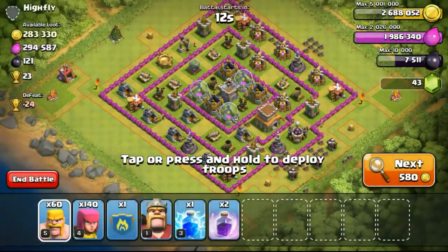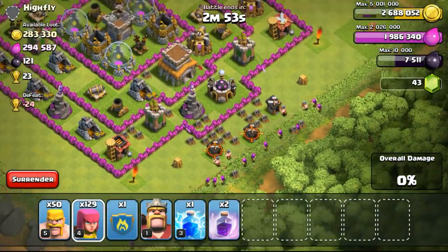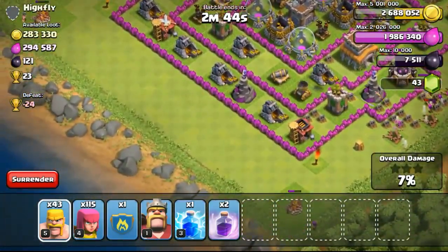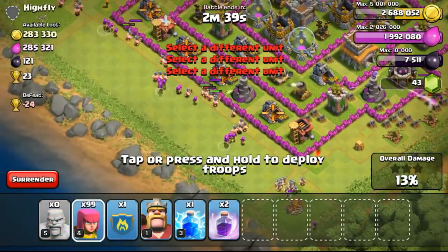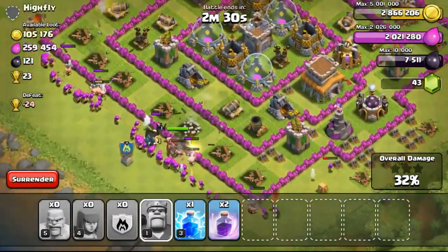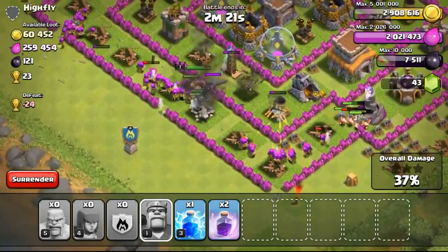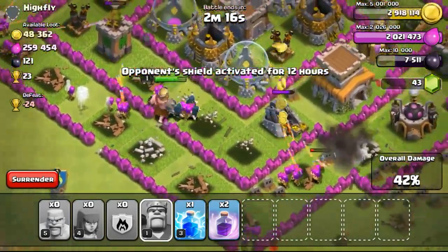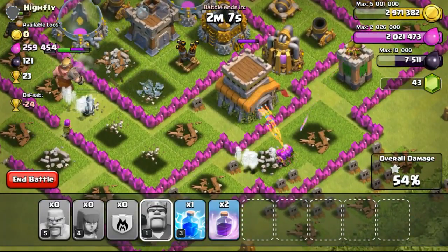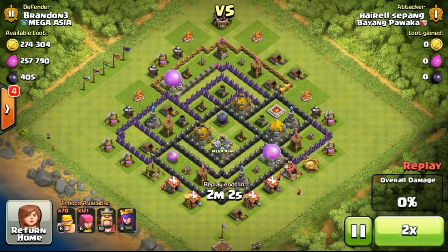It really depends on what you're trying to do — whether you want your clan castle troops defending inside or outside your base. If you're defending inside with high-level walls, it's good to have one or two witches. It also depends on the layout. On my main account defending in Champions League, I use either 35 archers or one lava hound and five archers. If I'm defending against ground troops like a GoWiPe, 35 archers is far better. The lava hound is better for defending against air attacks, distracting minions. But against air like balloons, 35 archers would get taken out too quickly — so it really depends on what you're defending against.